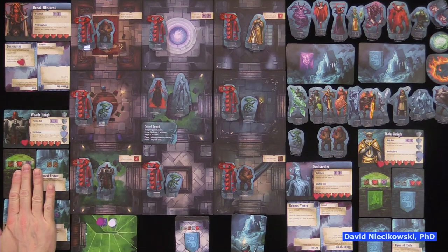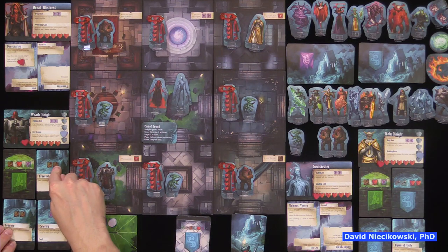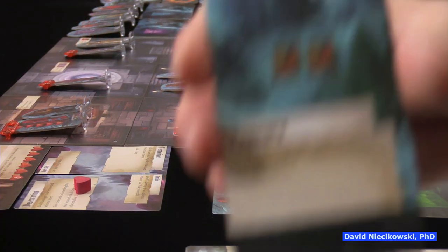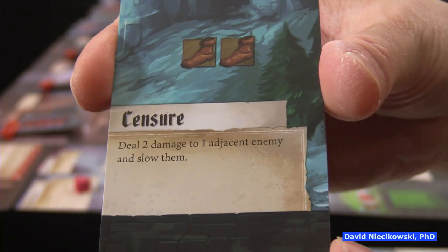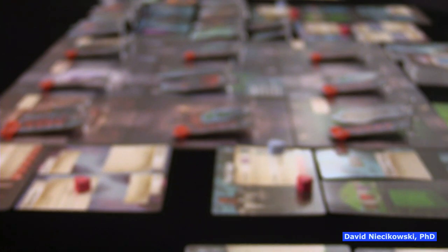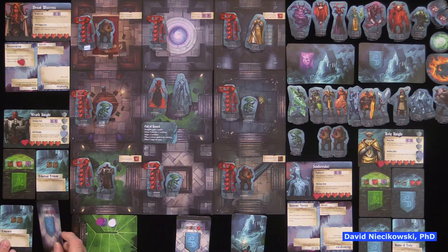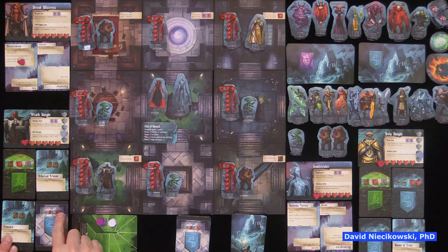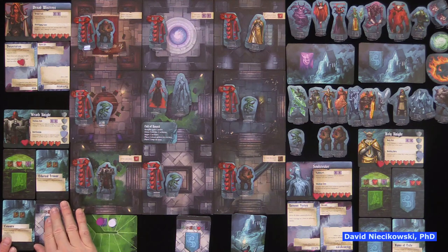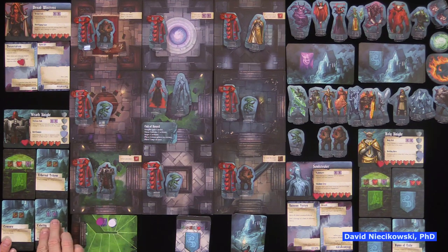Each knight gets a basic action card and three knight power cards. Each card has two parts: the top part — for example, two movement — or the bottom part: deal two damage to one adjacent enemy and slow them. When a knight gets slowed, a random card (not the basic card) is flipped over, meaning you can only use its minor ability on the back. You can only be slowed once, and only for that round.